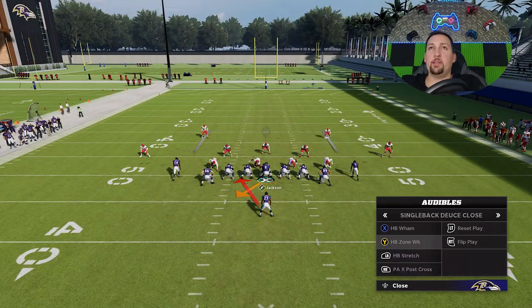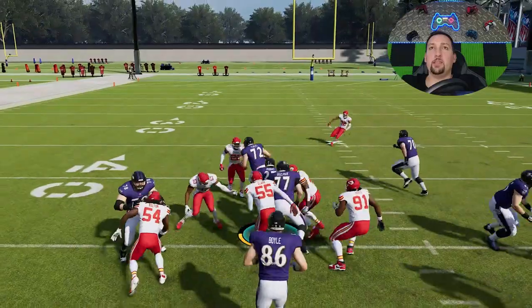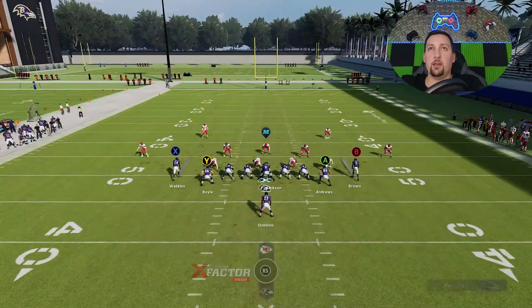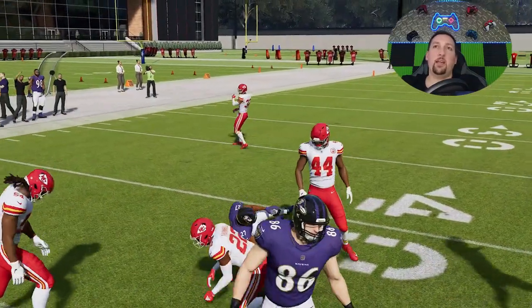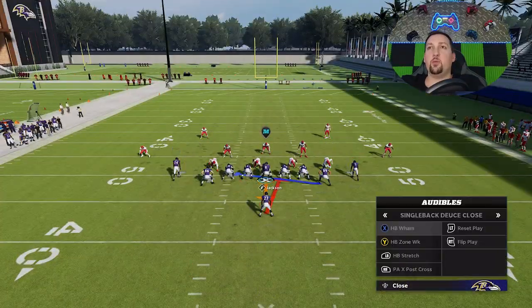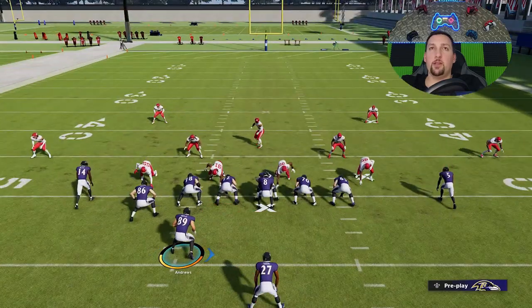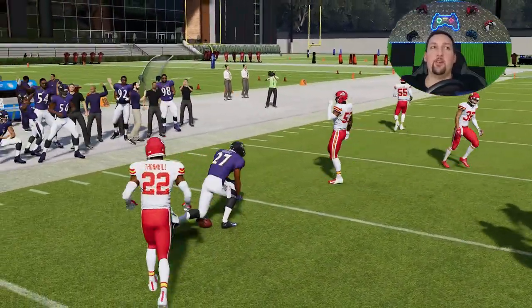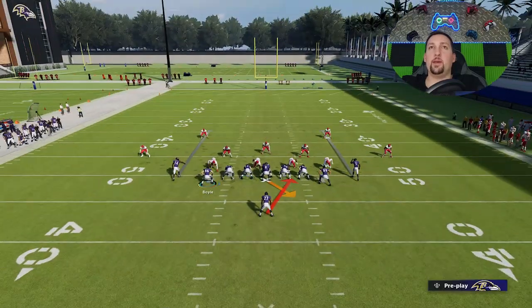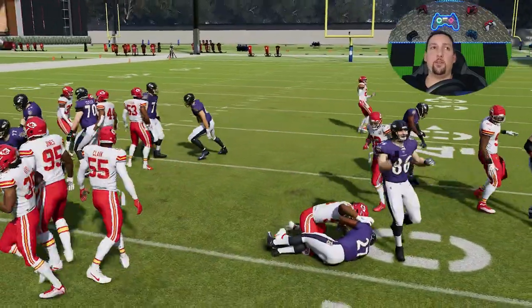The first play is the Halfback Zone Weak. This is best against Cover 2, Cover 2 Man, and Cover 2 Zone because the safeties play back, giving you a good opportunity to get to the next level. As you can see, the first play gets about seven yards — a very consistent inside run. All you have to do is run it to whatever side has the bigger gap or away from a superstar player. You can also motion the tight end across, though it does give away where you're going — it still helps by giving you an extra blocker.